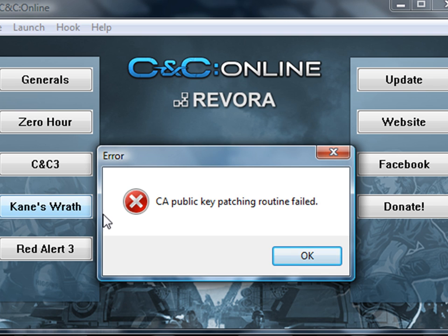I clicked on Kane's Wrath and then it came up here. Error: CA public key patching routine failed. So I've tried everything that you suggested. I've also right-clicked my taskbar and gone to Task Manager as well. I can confirm that Kane's Wrath does actually close — it's not in the processing tab anymore.